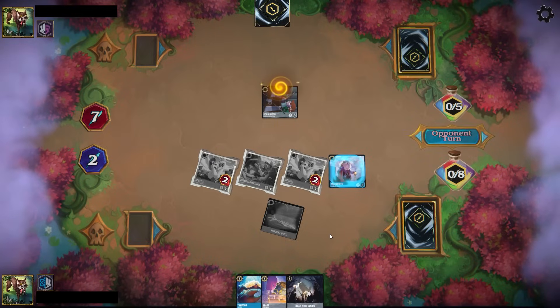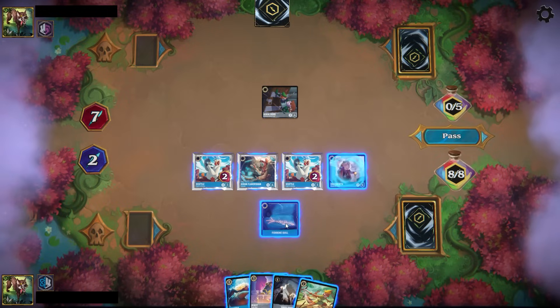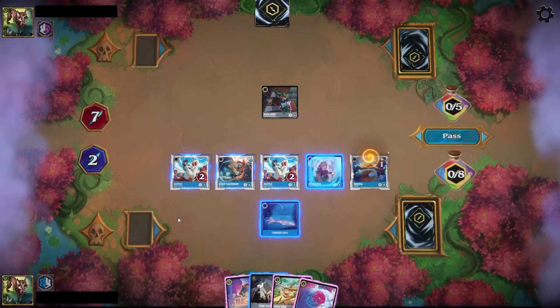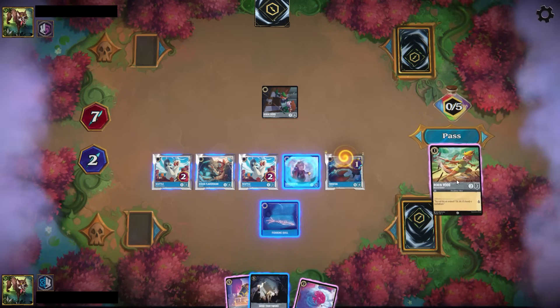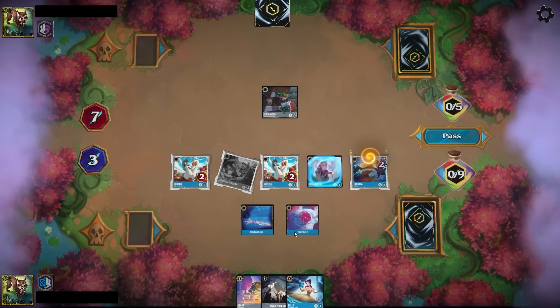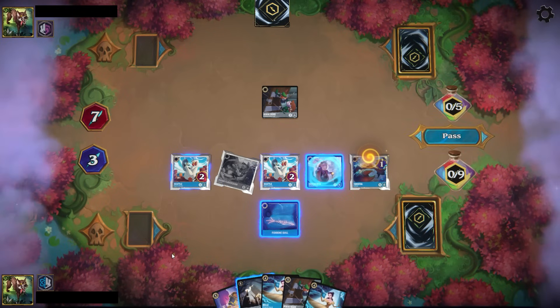Here my opponent was probably trying to play around the Whole New World, dumping their hand expecting that I would play it — because that's what Sapphire Steel wants to do. But with the Tamatoa Recycled — and I now play four Tamatoas, because with four Fishbone Quill and two Lucky Dime — the Tamatoa is a huge closer for you, just like it is in Ruby Sapphire.